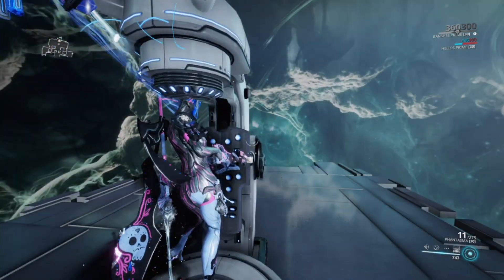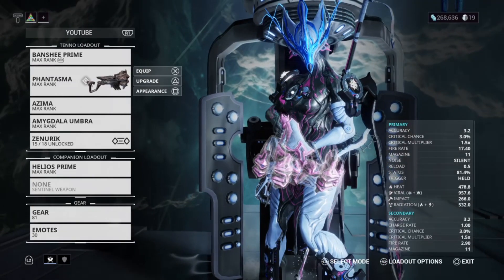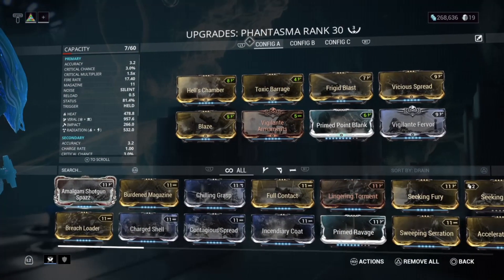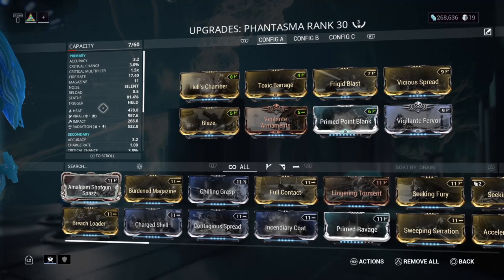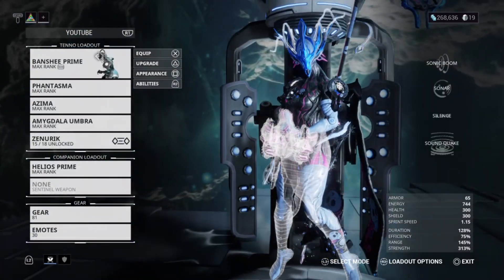Let's get started. This is a Sonar build that I'm running. First of all, I have a Phantasma — not random, but the main damage is viral with cold and toxin.